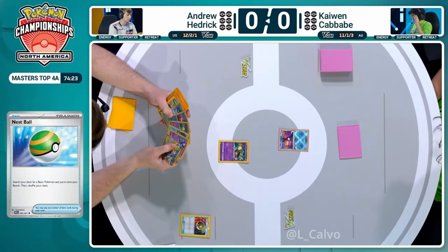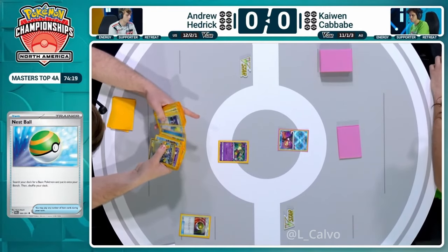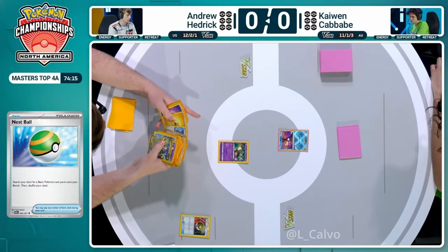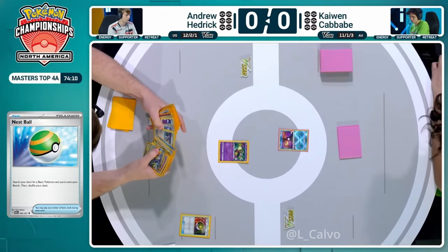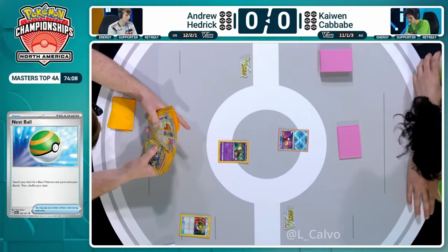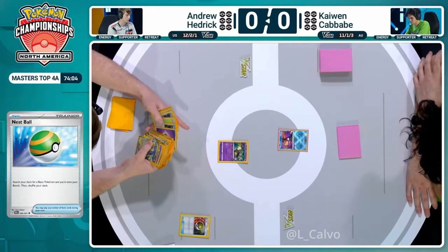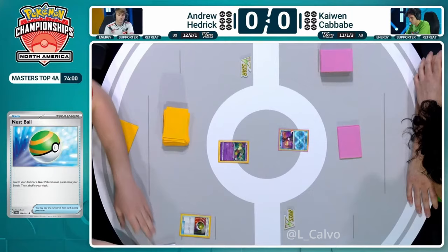We'll see if Andrew Hedrick can take things down again with a potential 2-0 against a Gardevoir player, but I believe in Kaiwen Cavave here operating with that Gardevoir EX. We're starting off with a Comfey in the active position for Andrew Hedrick, going into the deck with a Nest Ball to get a basic Pokemon out of the deck onto the bench, but assessing all of these cards he gets the bad news that a couple of key cards are stuck in the prize cards.